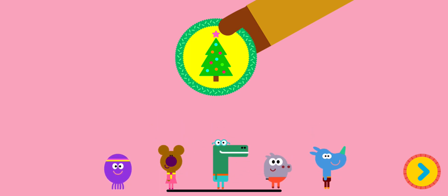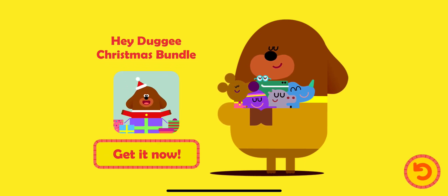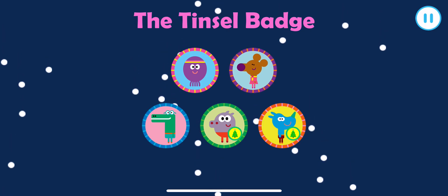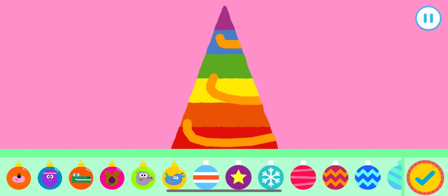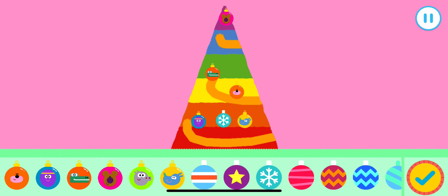Just time for one more thing. Duggy Hog! Oh, Duggy Hog. Hey, Duggy. The tinsel badge. Who wants to get their badge? Nori, which tree should we decorate? Tap a tree. So, let's get decorating the Christmas tree. What should we put on first? The tinsel. Let's put some fun decorations on the tree. Drag the decorations onto your tree. Press the tick if you finish decorating. Amazing!